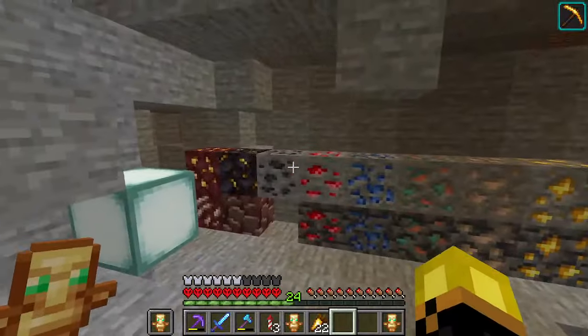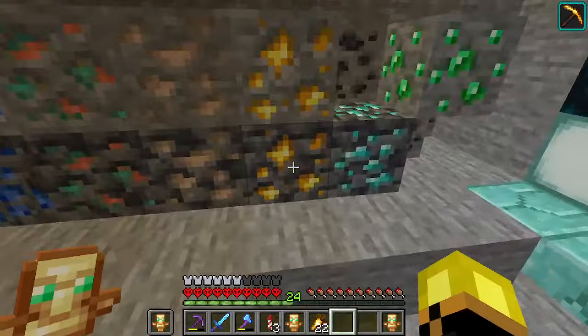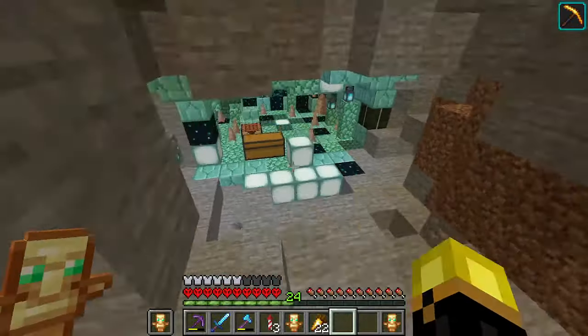I'm thinking of having a third layer - the ore block layer. We have diamond block, emerald block. For here maybe just regular gold block, and then for this gold I'll have raw gold. And then for this gold and quartz, I'll have just a quartz block.